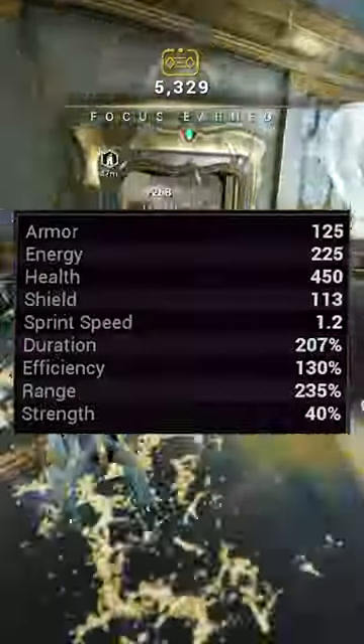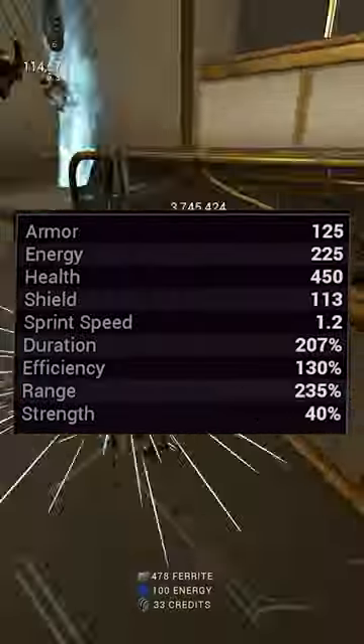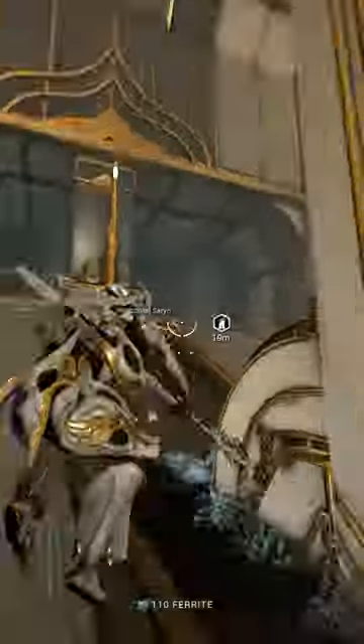Build for high range to scale the Tailwind explosion, and don't worry about strength since Tailwind scales infinitely. More duration means less casting of her other abilities, while more efficiency means more comfortable casting. To me, it's really surprising that barely anybody knows that.